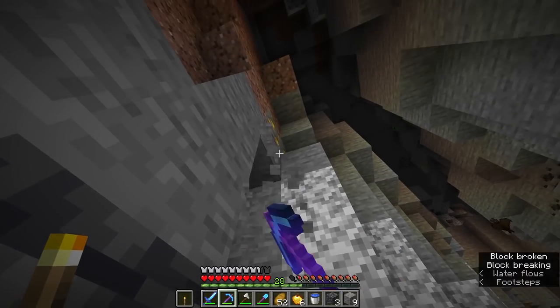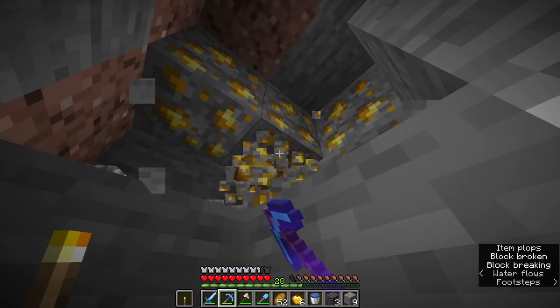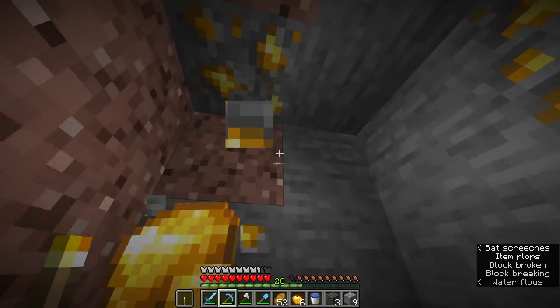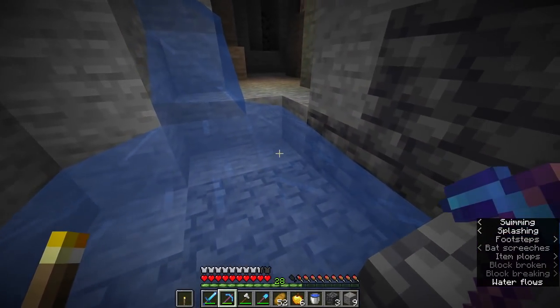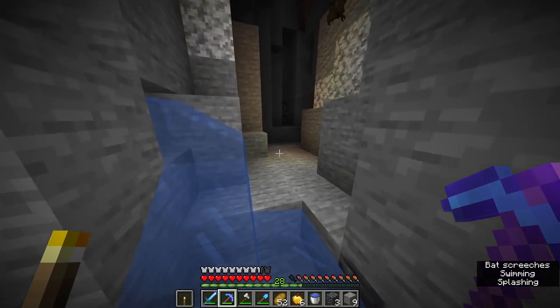Let's grab this coal vein really fast. I'm not feeling great about this one, but this is typically what I do. Once I'm done with this ravine, I'll just start mining in a random direction again at Y11 and try to find a new cave.